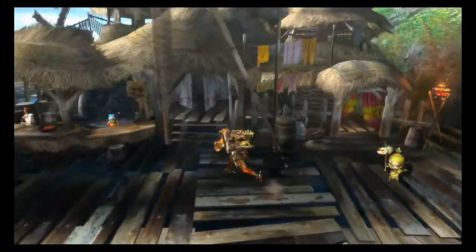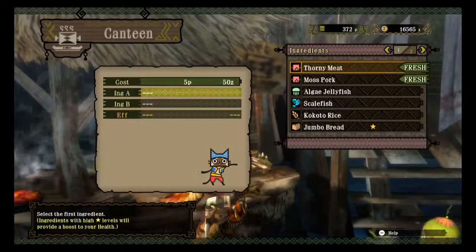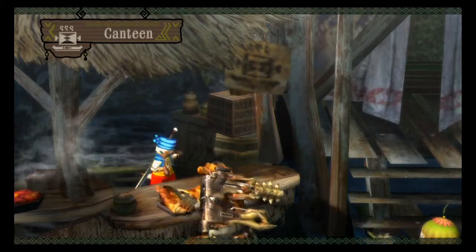Hey there, everybody, and welcome back to Let's Play, Let's Not Play, Monster Hunter 3 Ultimate with Heavy Bowgun. Last time we killed Roggy, and then I got his armor off-screen, so you get to see that awesome armor right now.